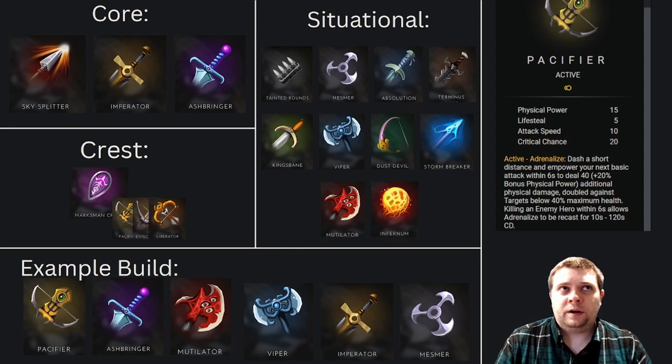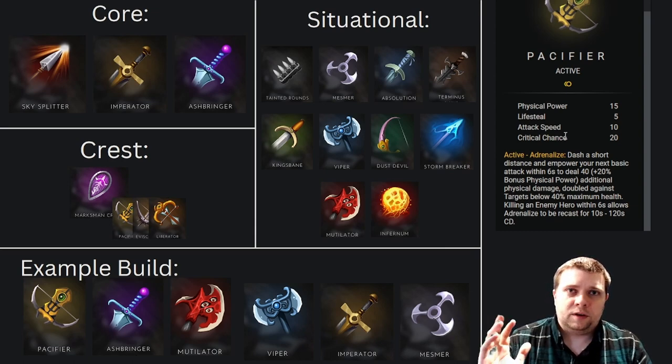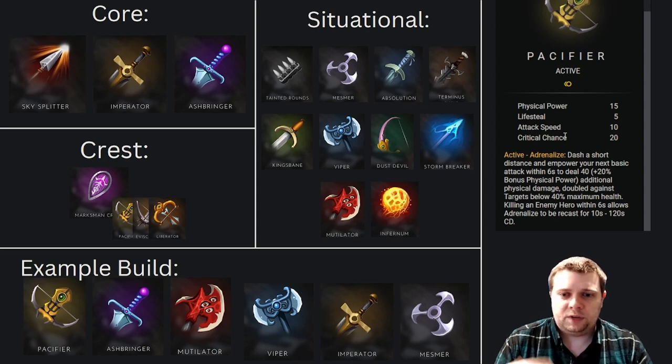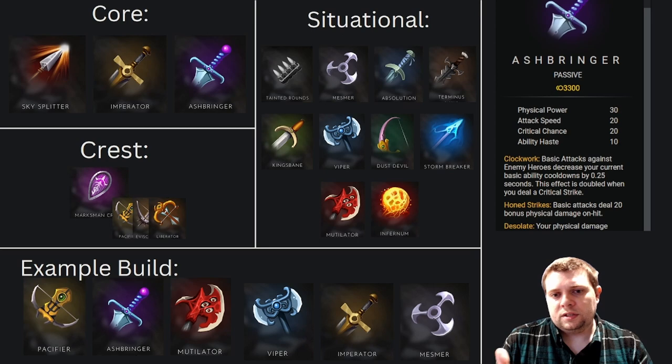For this example build, it is a more ability-focused build. We're going to start with a Pacifier — this is purely because ADCs, even though Drongo has a little bit of safety with his ultimate, Pacifier gives you a lot of flexibility in how you position, how you reposition, and you can use it aggressively as well — both offensively and defensively. It's kind of my default choice for all of the ADCs. The second item here is Ashbringer — this is an ability-based build, so we're focusing on cooldown reduction and critical strikes, reducing our cooldowns.